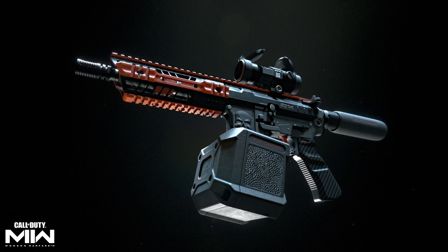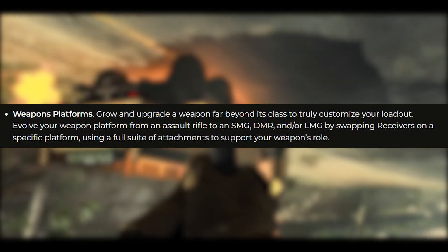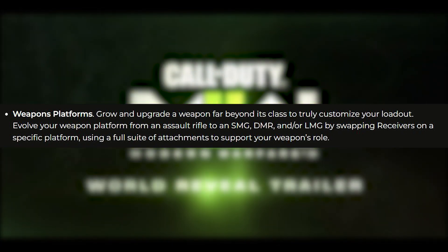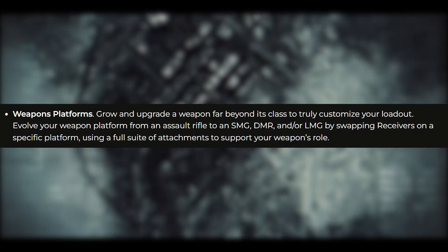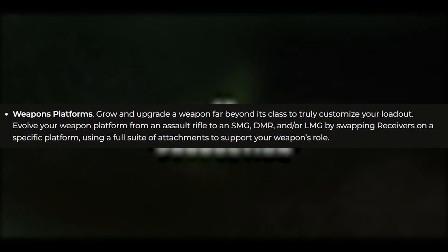Let's go through the three big changes. First, we have weapons platforms — grow and upgrade a weapon far beyond its class to truly customize your loadout. You can evolve your weapon platform from an assault rifle to an SMG, DMR, or LMG by swapping receivers on a specific platform, using a full suite of attachments to support your weapon's role.